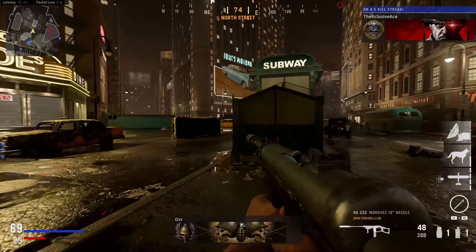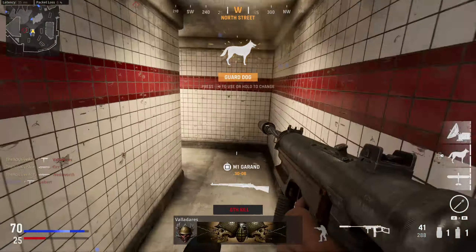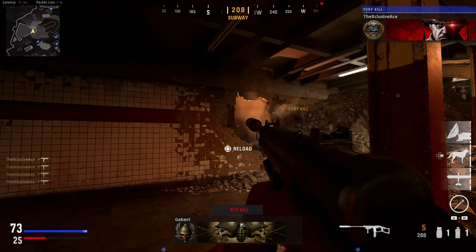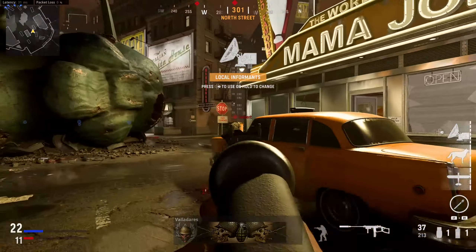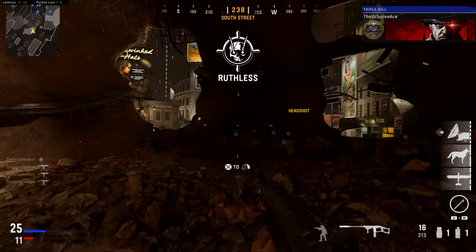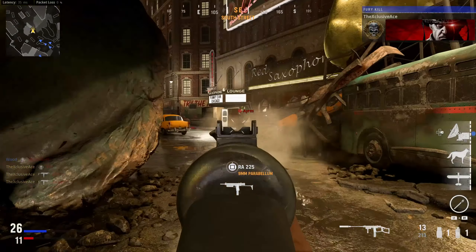As for the new SMG, the RA-225, this is a fairly high fire rate SMG. It fires at 845 rounds per minute — so a little bit faster than the Thompson, but slower than something like the PPSH. Just toying around with it against bots, this seems like quite a solid SMG. I'm going to dive a lot deeper into the individual stats to see how it actually stacks up against the other guns, but just based on feel, it feels great, although not all that unique — it's just another SMG.